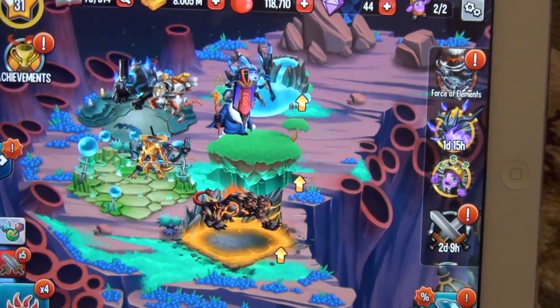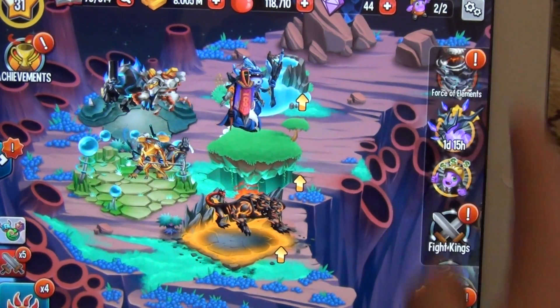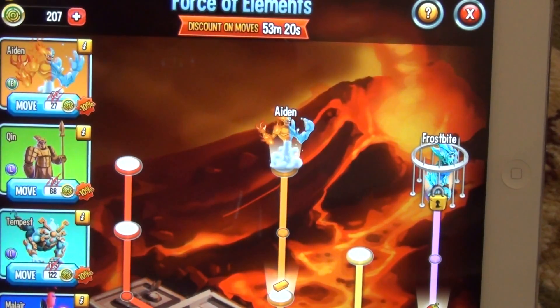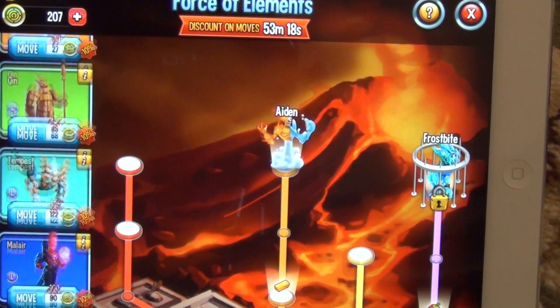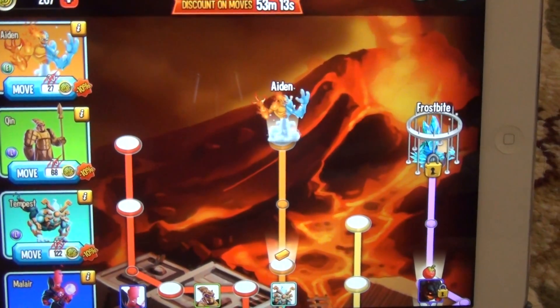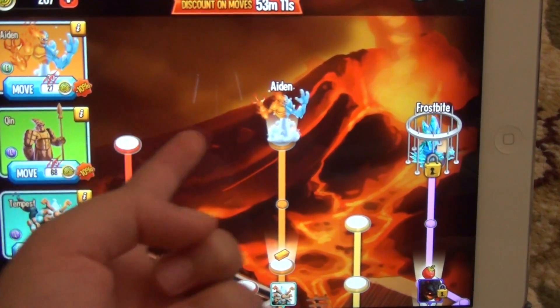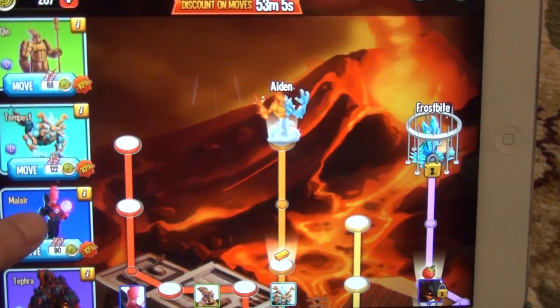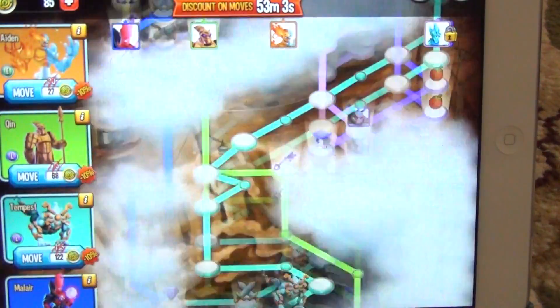And we're going to get into Island. And here there's like all these characters. You can move them with your maze coins, and it's only a limited time discount on moves. So only 53 minutes left. Better make it work.